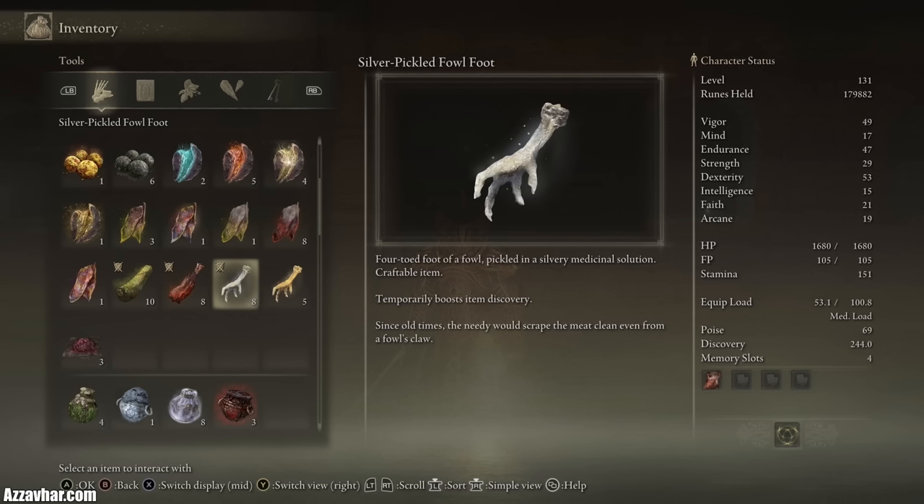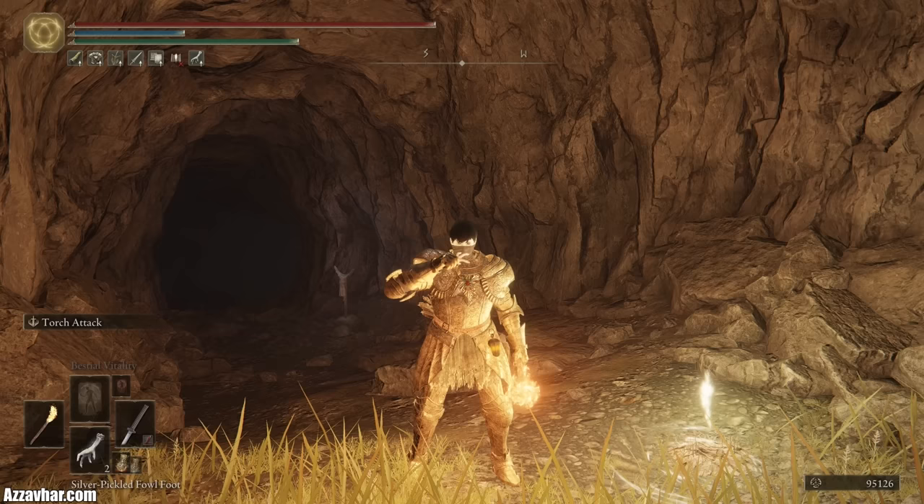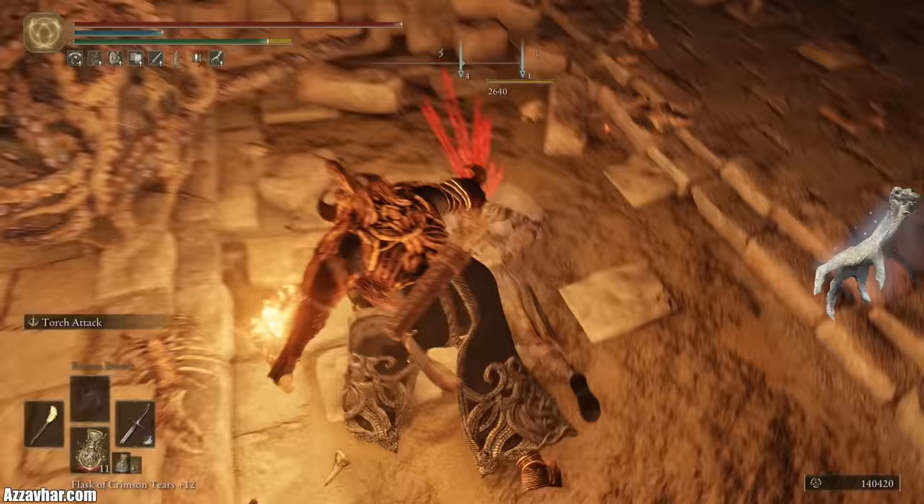Keep the Silver Scarab Talisman equipped to gain a lot more item drops throughout your playthrough. You can also combine it with the Silver Pickled Fowl Foot consumable item, which increases your item drop rate for three minutes, to get even more item drops.